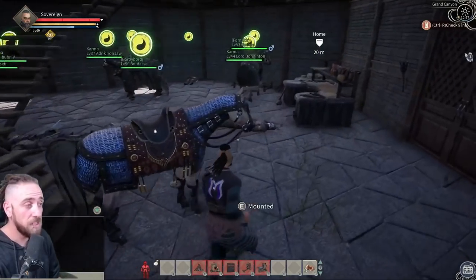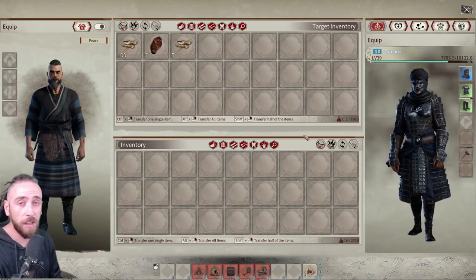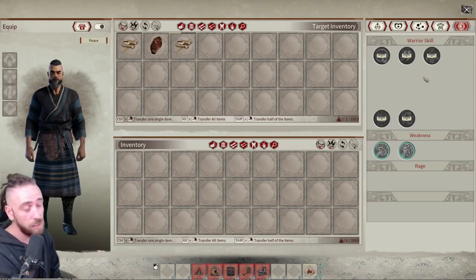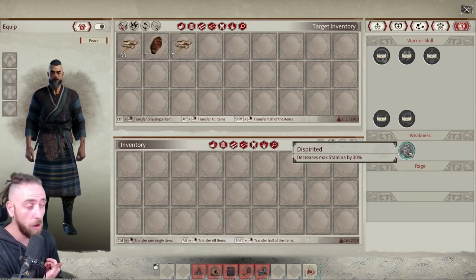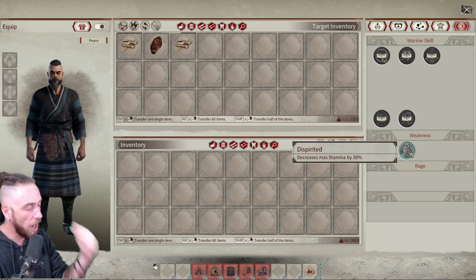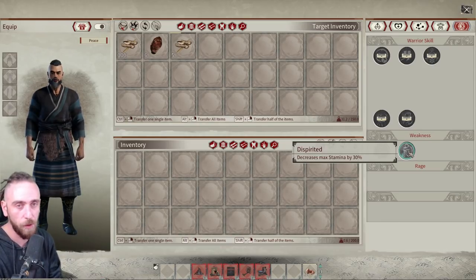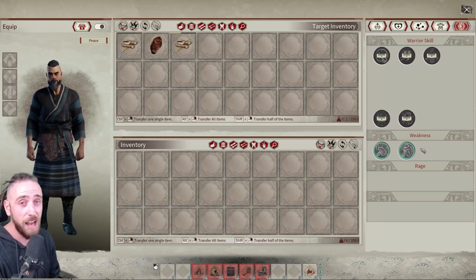The last part of this guide covers which NPCs you should pick for which stations. For a general overview, weaknesses do not matter if the NPC is just on a station — weaknesses only really matter in combat. However, there is one weakness — a series of weaknesses — that makes the warrior eat more food. That is a really bad weakness for a station NPC because they will go through food constantly. If an NPC has that weakness, I would not put them on a station.